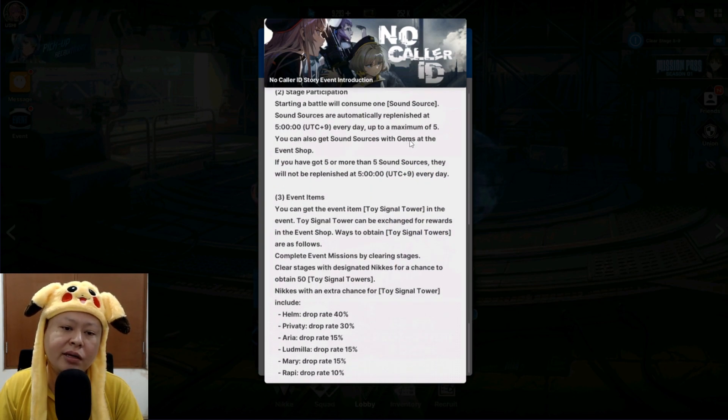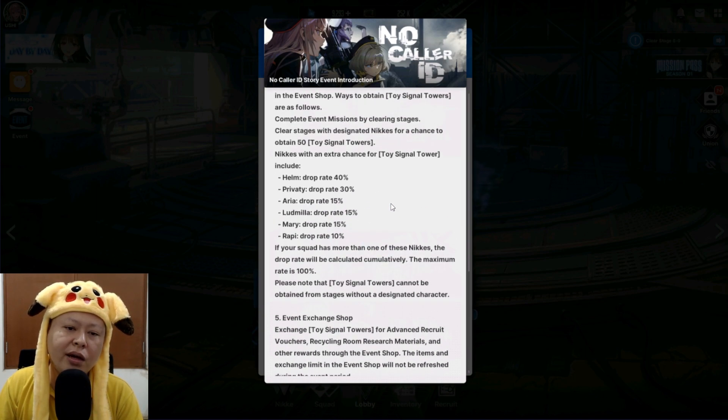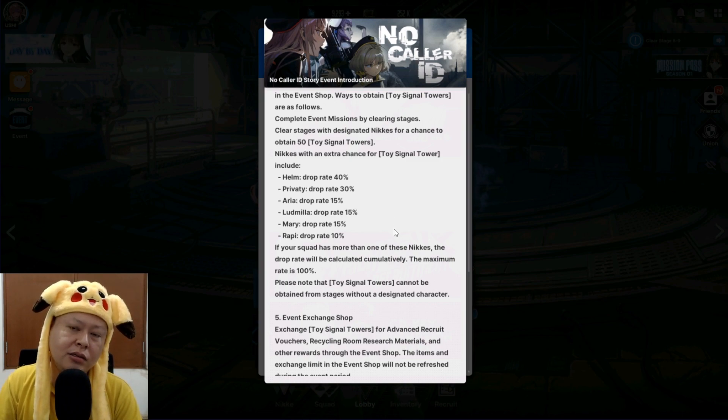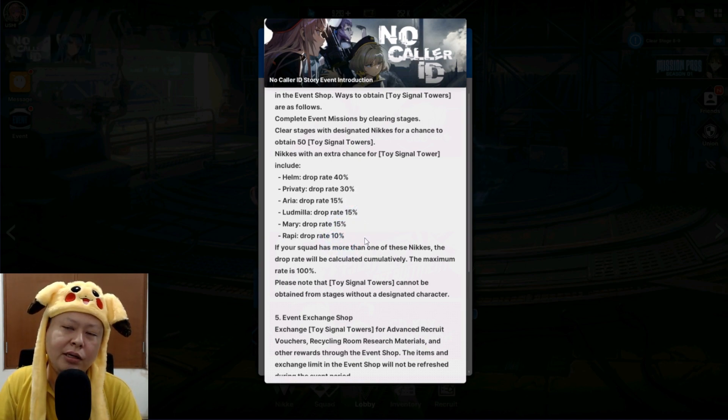We can trade the event items and get an additional 50 Toy Signal Towers by clearing the stages using specific characters to boost the drop rate. Helm has a 40% rate boost. I have Ludmila and Rapi — Rapi is something like everyone's character, not free actually, we get her from gacha, but pretty sure almost everyone already has her.